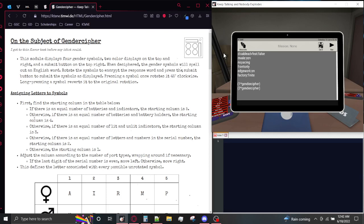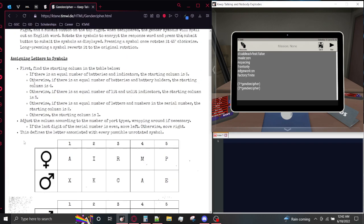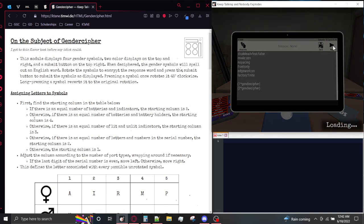Hello, my bomb blowers and module masters, and today I am here with another Keep Talking and Nobody Explodes modded module tutorial, and today I am here with the module Gender Cipher. Gender Cipher is a module that uses all of these valid gender symbols in order to have a sort of Caesar Cipher. Based on the number of times that these gender symbols have been rotated, either clockwise or counterclockwise, corresponds to the number of times that these letters have been shifted forward through the alphabet. Let's go ahead and get started with the tutorial.